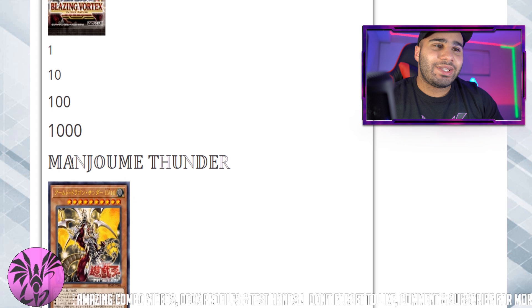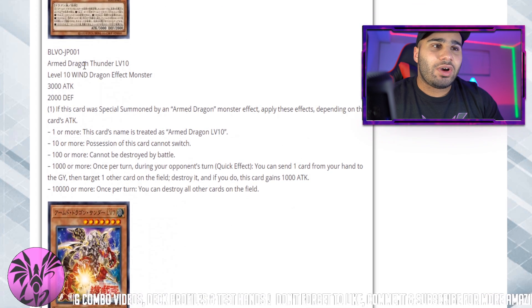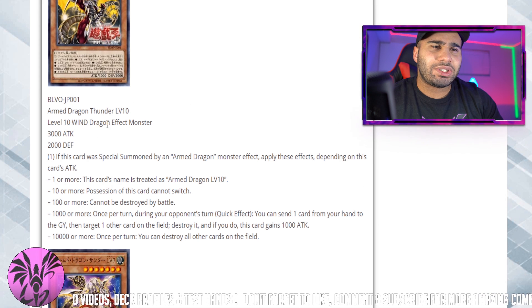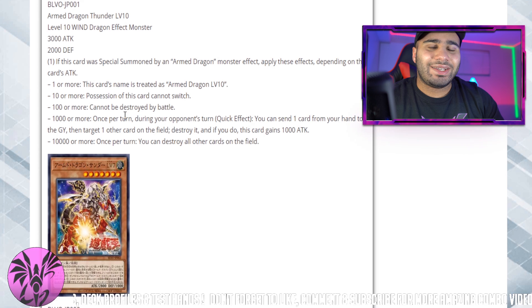So we have Level 1, 10, 100, and then Chaz, Princeton, Thunder — okay sure. Alright, so Armed Dragon Thunder Level 10, we're already off to a great start. I don't know why they didn't start with the Level 3 and then the Level 5 and then the Level 7, but anyways.